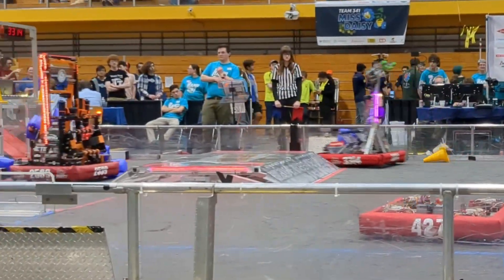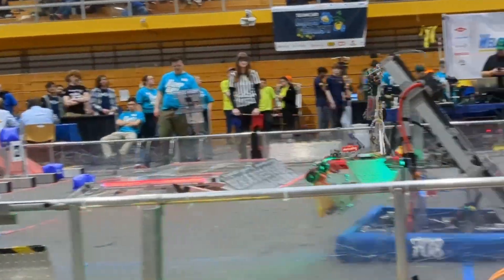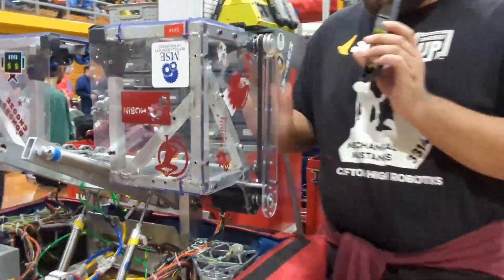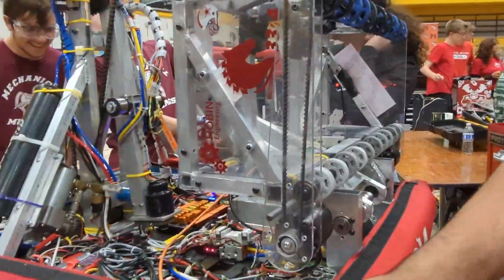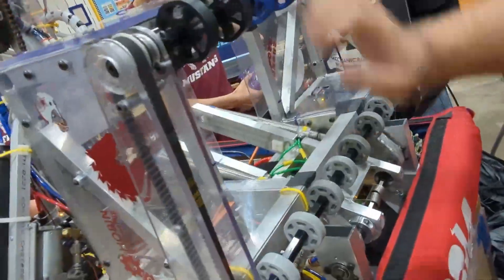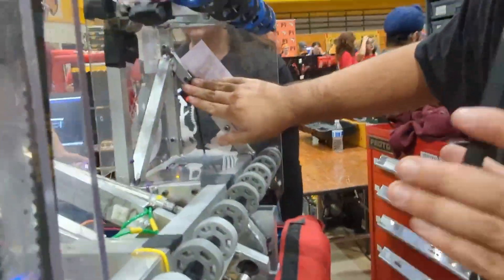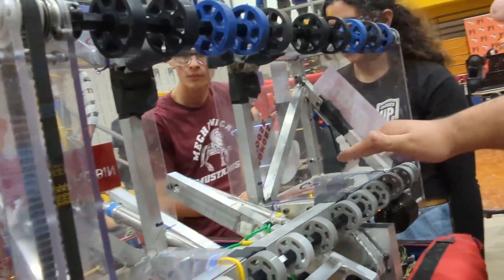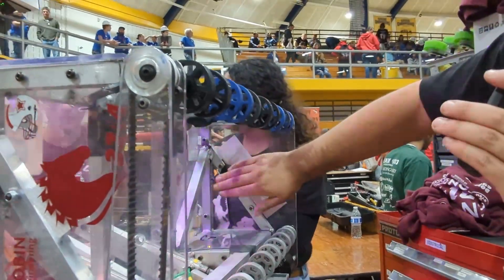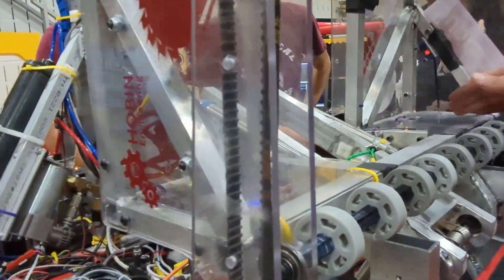Thanks for so much detail about your arm. Now can you tell us a little bit more about one of the most unique things about your robot — the cube shooter? So our cube shooter uses two Falcon motors to drive separately the top and bottom rollers. We have three sensors all used to determine where the cube is in the robot. One tells us the cube is inside the intake, one tells us what side it's on, and if neither of those two sensors are triggered, we know it's in the center.